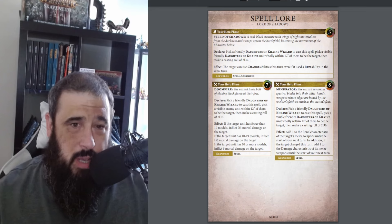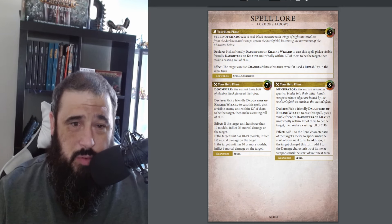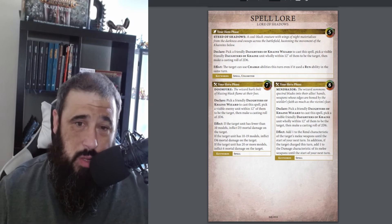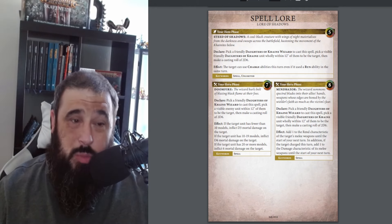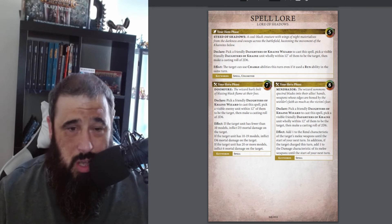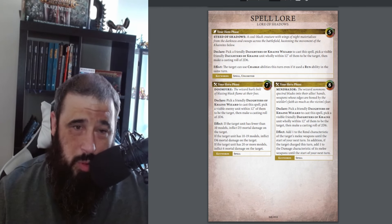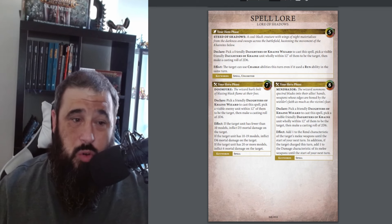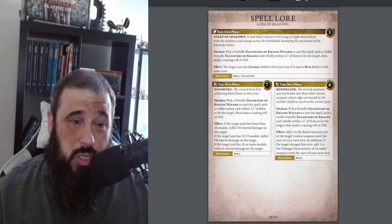Elves have spells because they're magic-y and have pointed ears. They've got three spells, all pretty decent casts. The first is Steed of Shadows: pick a friendly Daughters of Cain Wizard, pick a visible friendly Daughters of Cain unit wholly within 12, then roll 2D6 casting on a 5. The target can use charge abilities this turn even if it runs - run and charge. It's an unlimited spell, meaning multiple wizards can cast it onto different units. Couple this with your Battle Tree giving plus 1 to run rolls and by turn 2 plus 1 to charge rolls - this is incredibly strong and you're probably going to cast this a lot.